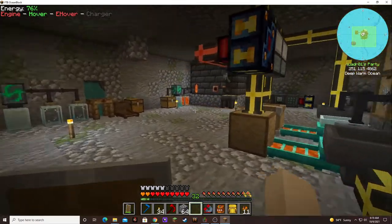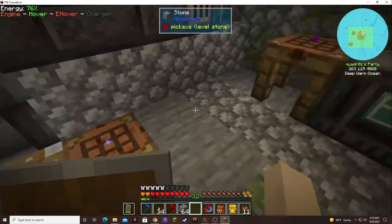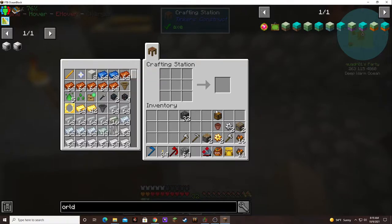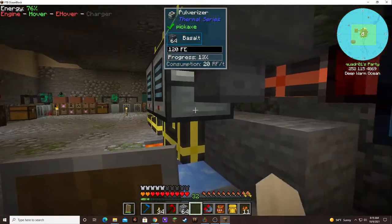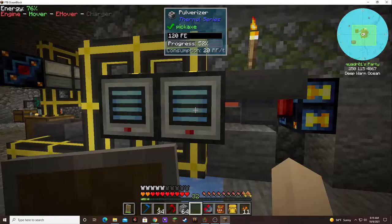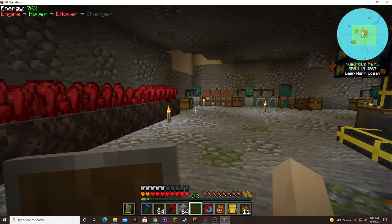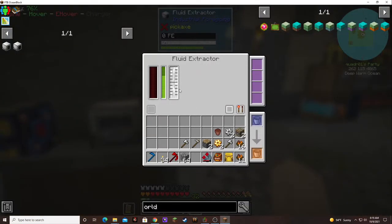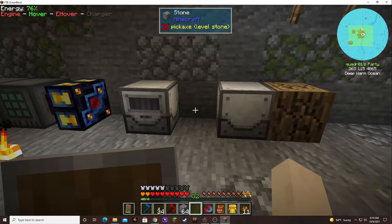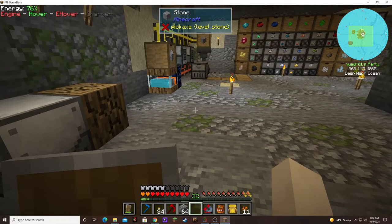I should put a hopper on that. I wonder if the hopper will go in first. I got a chest - let's just put it there. Everything has stuff in it. I wonder if the pipe will feed in first. First we have to make it an input. I didn't want the basalt to be left behind. It filled up with another bucket.